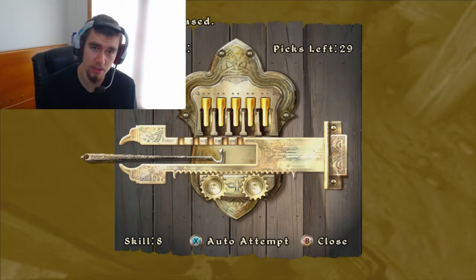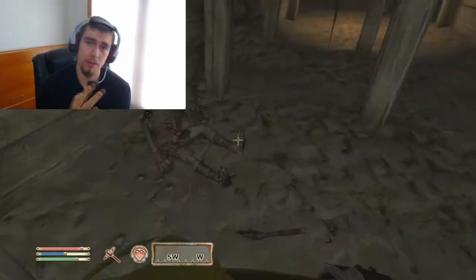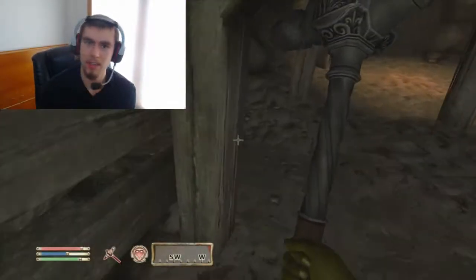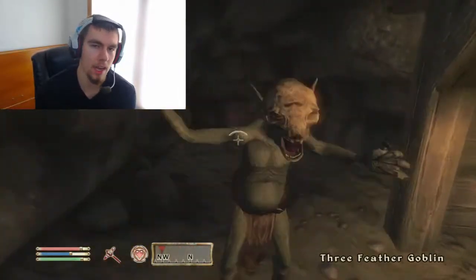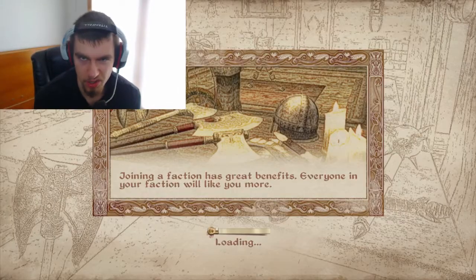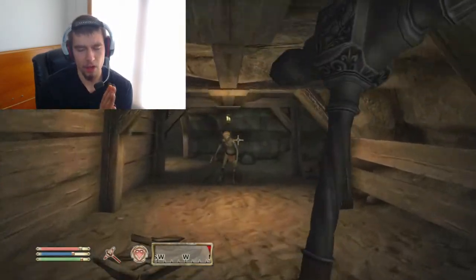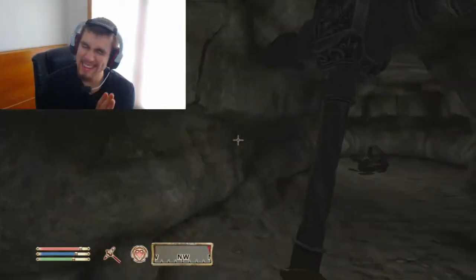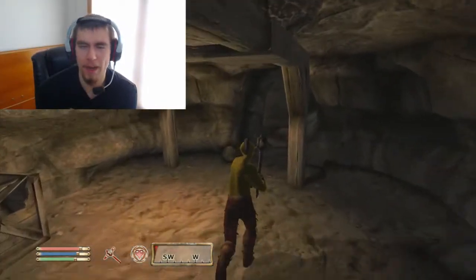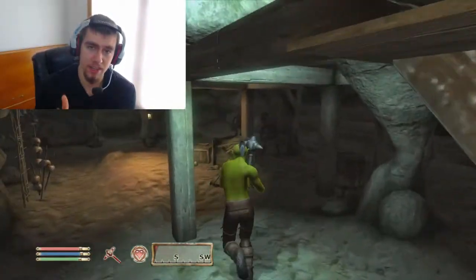For your armor enchantments, you can focus on two things. You can focus on the amount of damage you do — which comes from strength and blunt skill — or you can focus on protection, which includes overall protection spells, endurance, or anything like fire protection, shock protection, anything like that. Those are going to be your main things.